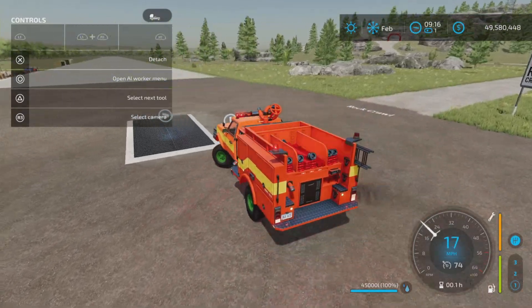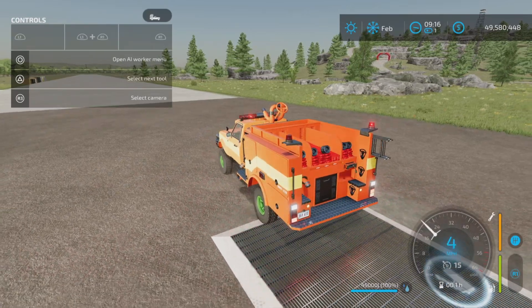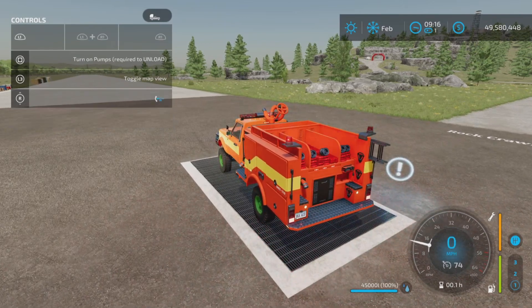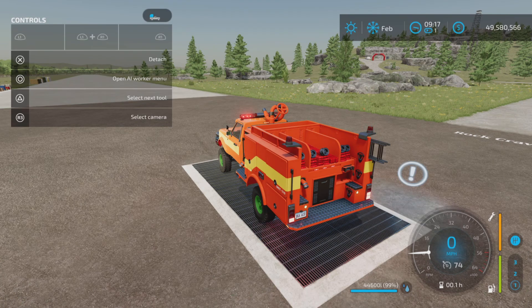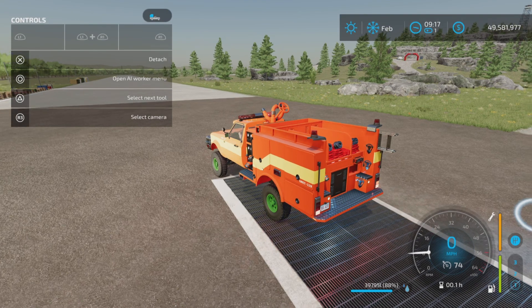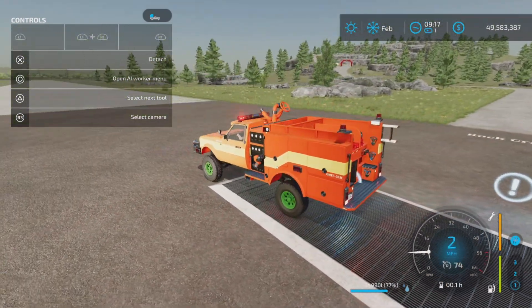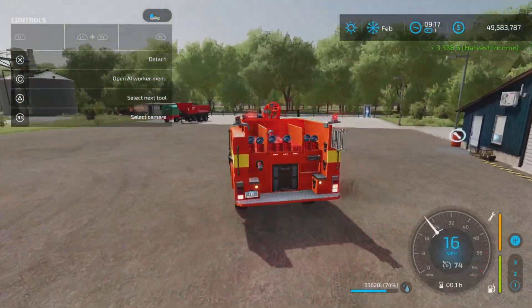This really looks good, but you're not going to put out any fires — it's basically a water tank truck with lights and bells and whistles. To empty it: nothing happens if you just activate normally. L1 and Square turns on the pumps, which are required to unload. Then R1 and Triangle unloads the water — you can unload to water animals, fill a factory, or whatever you need. L1 and Square again turns the pumps off.